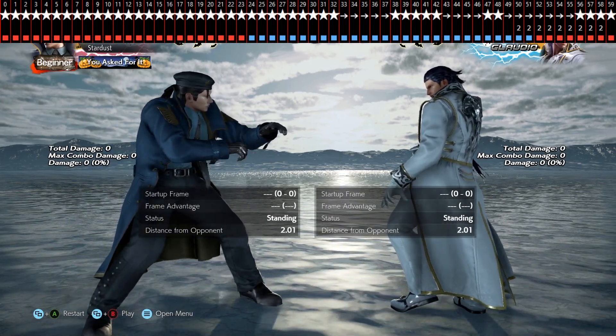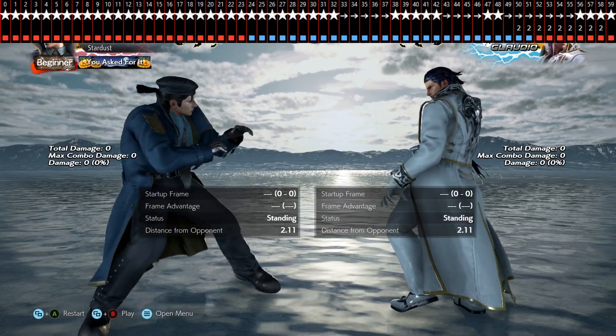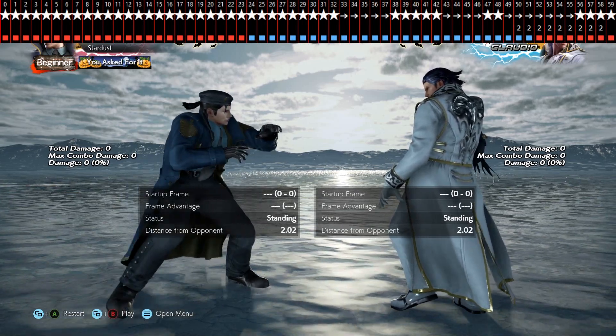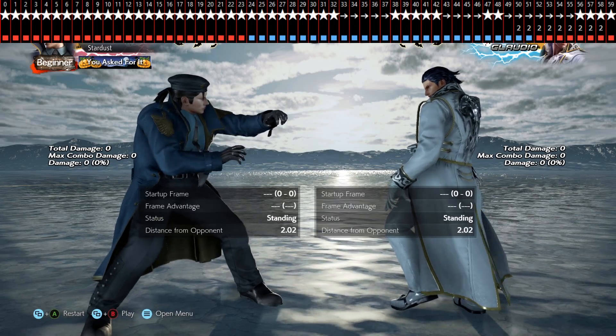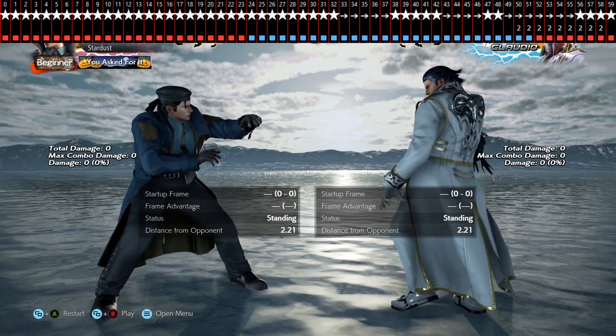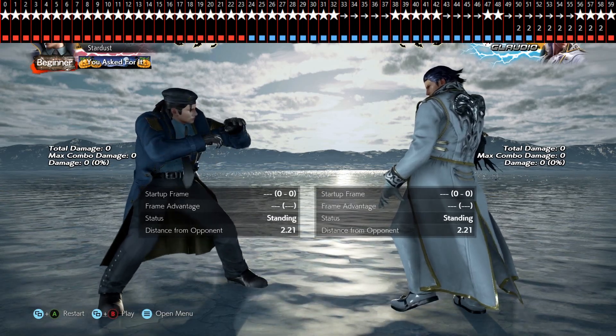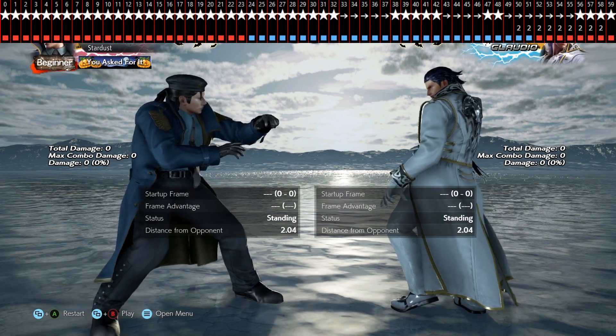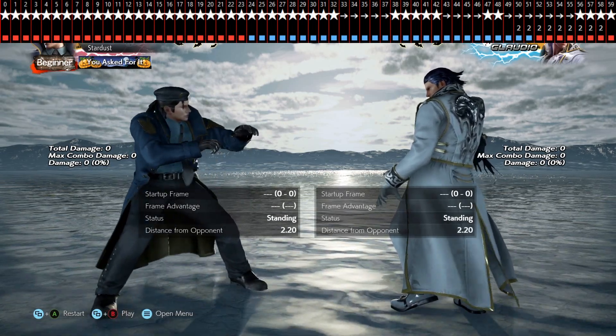While running moves are moves which you can do after running a few steps, but a lot of players don't know that you can also do them up close. To do so, you need to input a precise command. The command for instant while running is triple forward plus the respective attack button. Some characters can also do it another way, which we will talk about later in the video.